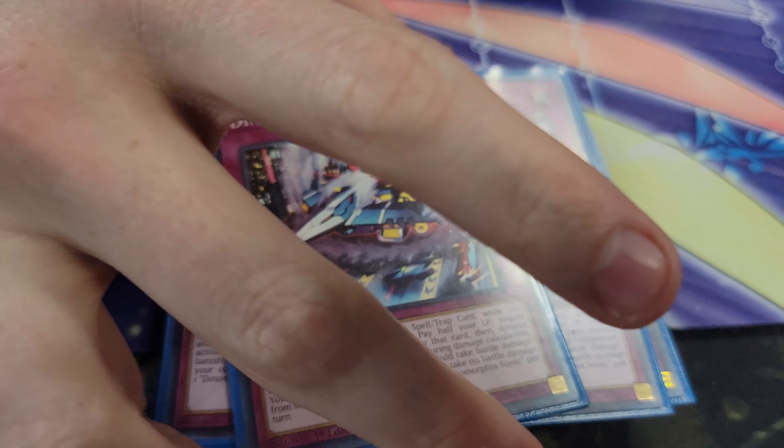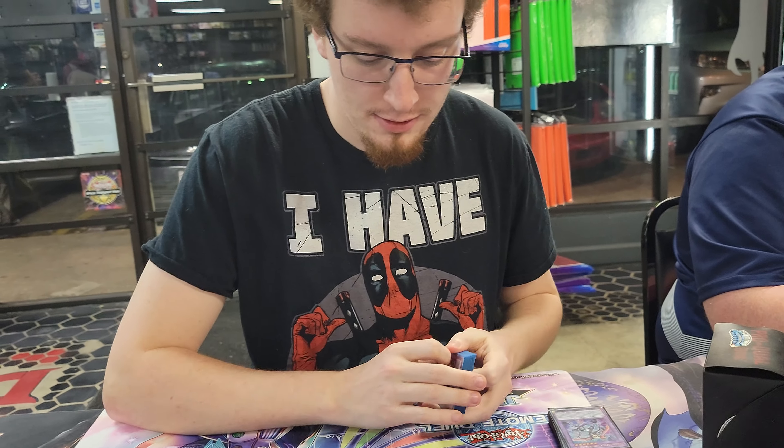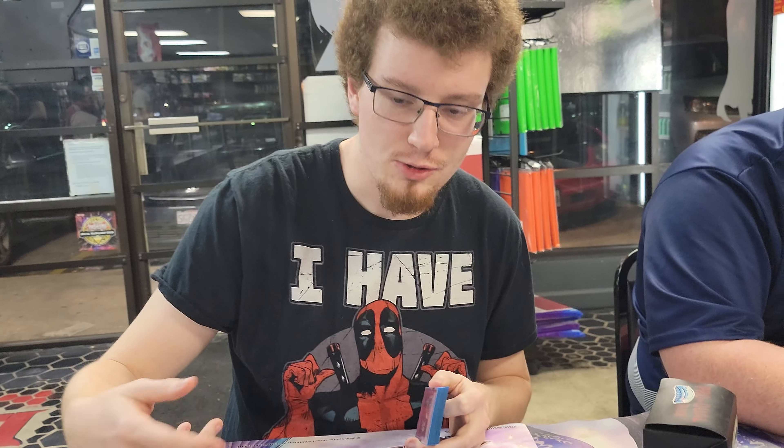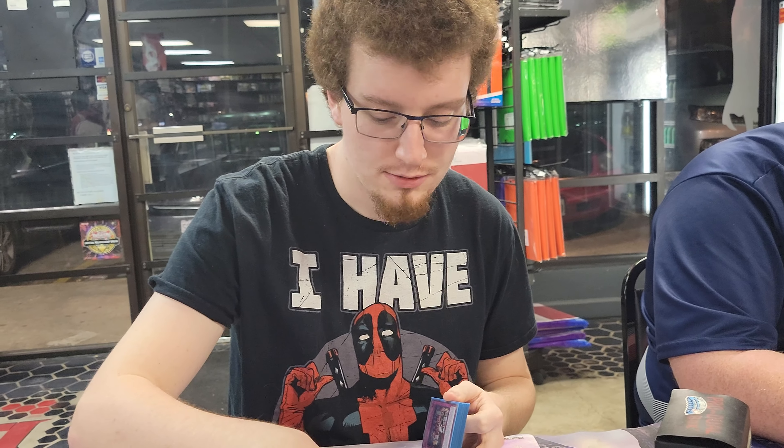Two Sonic. You send one off of Diplos, because the Counter Trap prevents battle damage. Sonic is just the Spell and Trap negate — you negate a Spell or Trap and you can pop one of your Dinomorphias. And then because they get destroyed, they float. So Brute makes you float and then you get more advantage.